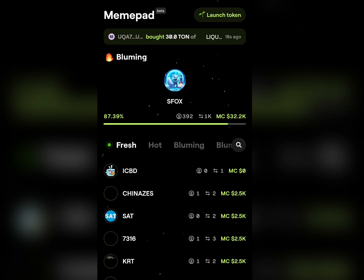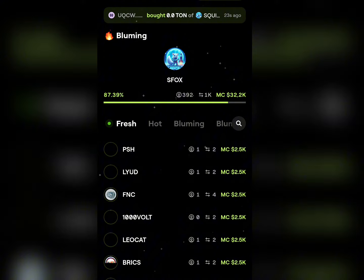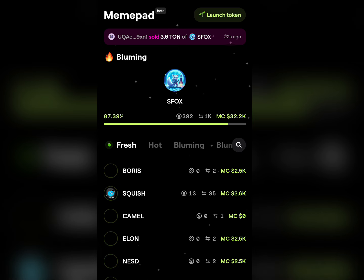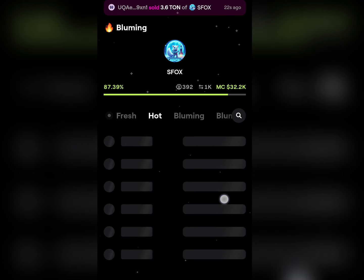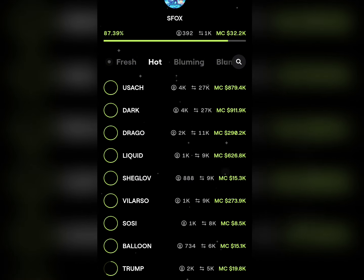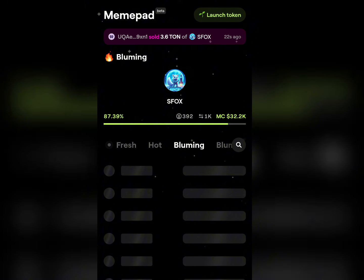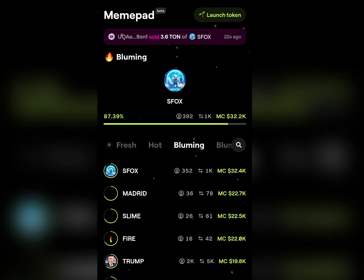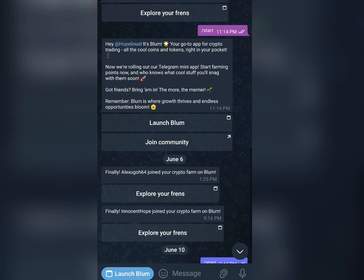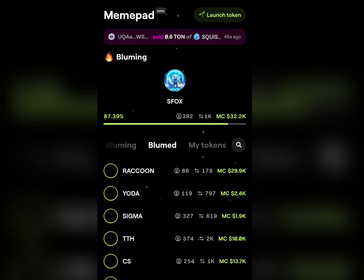You can see that a lot of tokens are being created on this main part section every second. But first of all, you need to have some Tones in your wallet. This is the hot section where these are the coins making massive sales — you can see coins like USDC Dark and a whole lot of others doing massively well right here on main part. The 'Bloomed' section shows the ones that are making a lot of heat.